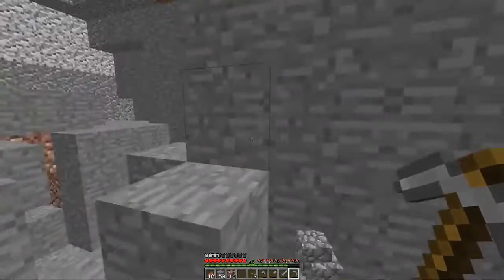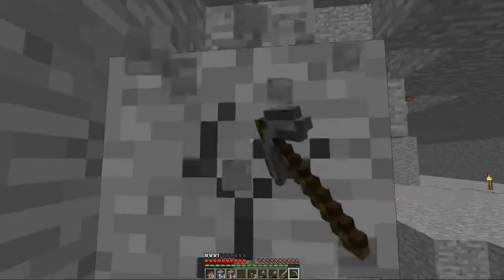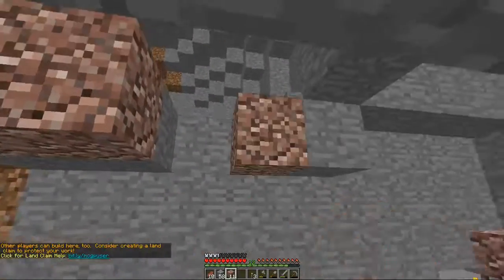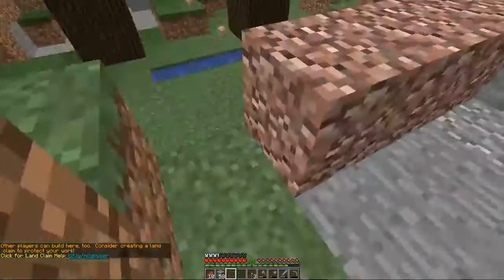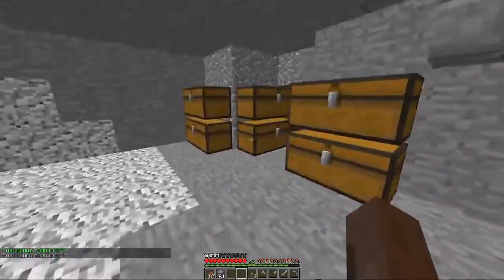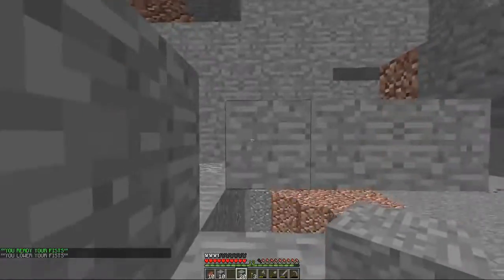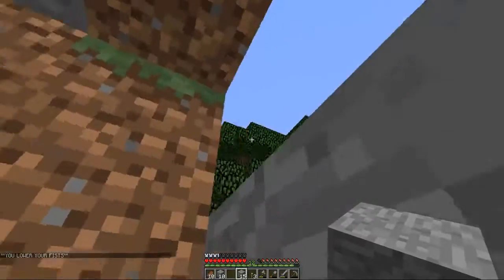I see the hole up there — I need to make a staircase up there to close that. This one is open. Let's close this. The more stuff that's closed off, the less chance these phantoms have to get in.